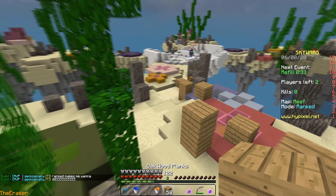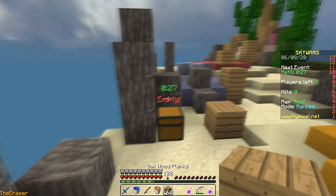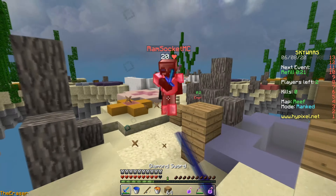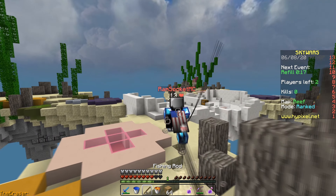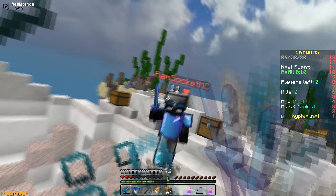Geologicalis is complaining about ranked. I have a Sharp 1 and full diamond — you pre-gapped and splashed your regen and you also have speed. Now if that was a Regen 1 you splashed, the Regen 2 from his gapple will make it like you never even splashed it. But if you splashed Regen 2, then he only has eight seconds of it.